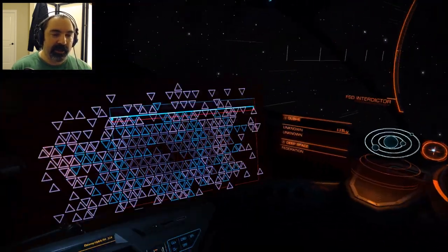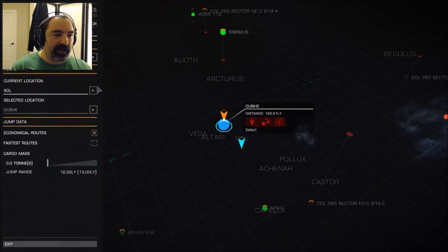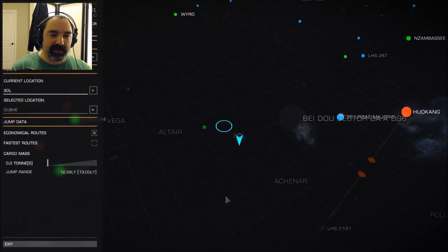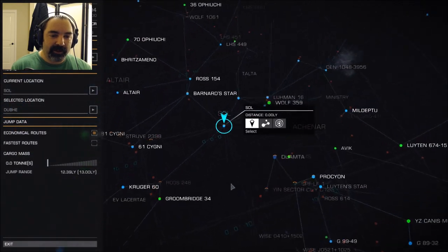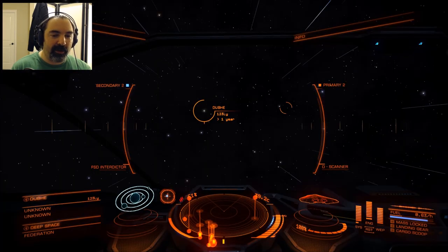If we go to the galactic map once again, we can see its orientation with regard to Sol, which is where we are right now - our home system.